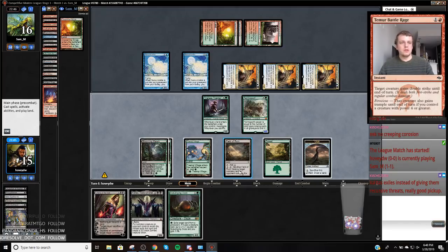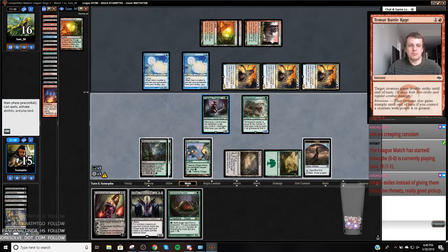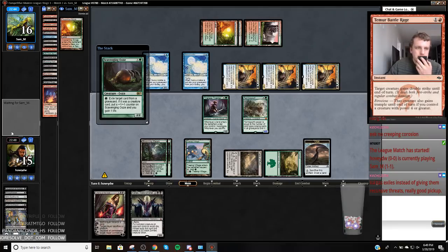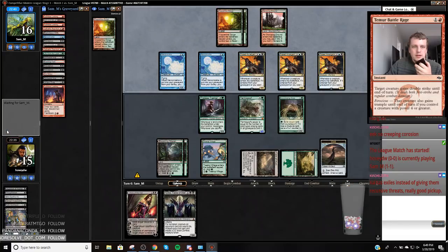So I can play Ooze and play defense, or play Kalitas. I like playing Ooze. I would like to pair my Kalitas with like a Fatal Push, and I'm going to let my opponent just dredge and eat enablers. My opponent's at out-of-Conflag rates — I'm not really worried about it.